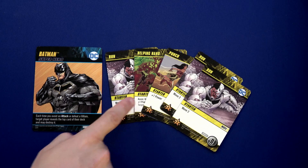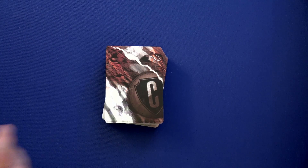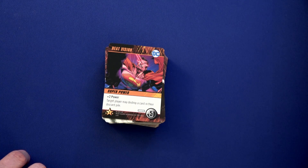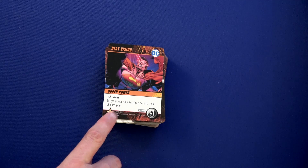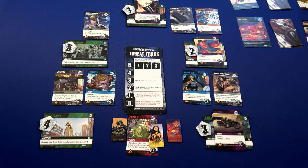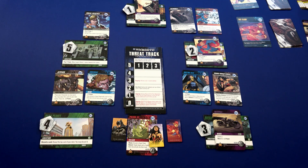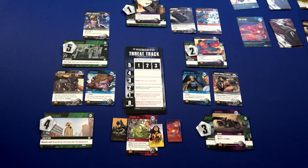Here is Batman's hand for next turn — he does have an assist if needed. We're now back to Wonder Woman. Poison Ivy is in our location — the only villain — and they're not going to move. We flip the top card: Heat Vision — a great card. Target player may destroy a card in their discard pile, and it's plus two power.